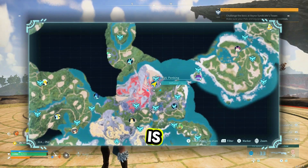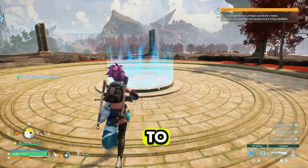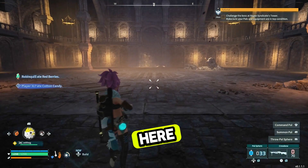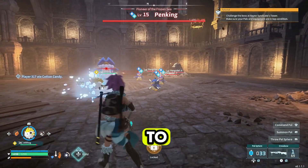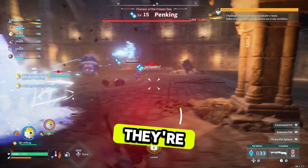The reason we're coming to this location is because it's super simple. All you've got to do is come to the entrance and jump inside. Once you are inside, bear in mind that when you get in here everything doesn't pop up, so make sure your pal is out and ready to go.